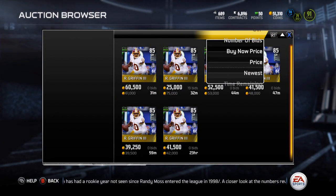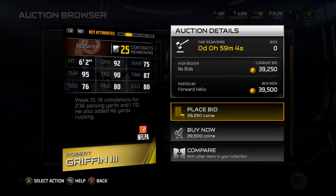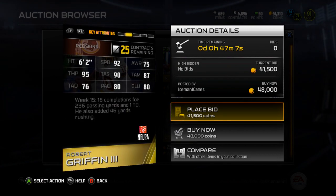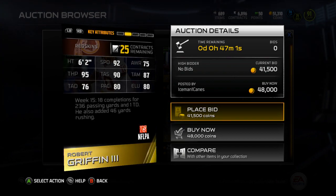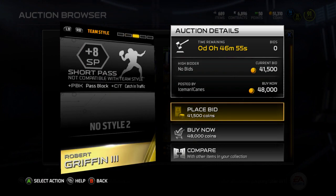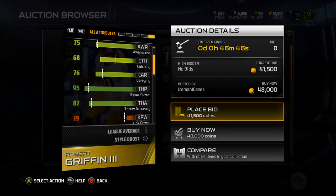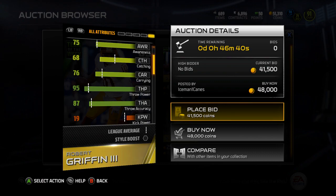Next is RG3, who honestly didn't have that good of a game — 18 completions for 236 yards and a touchdown. He had 46 rushing yards. Derrick Anderson had a better game; pretty much any quarterback almost had a better game than RG3 this weekend. I really don't get why he got a card. His carrying is 76 — should be like a 50-something. He even fumbled in the game.